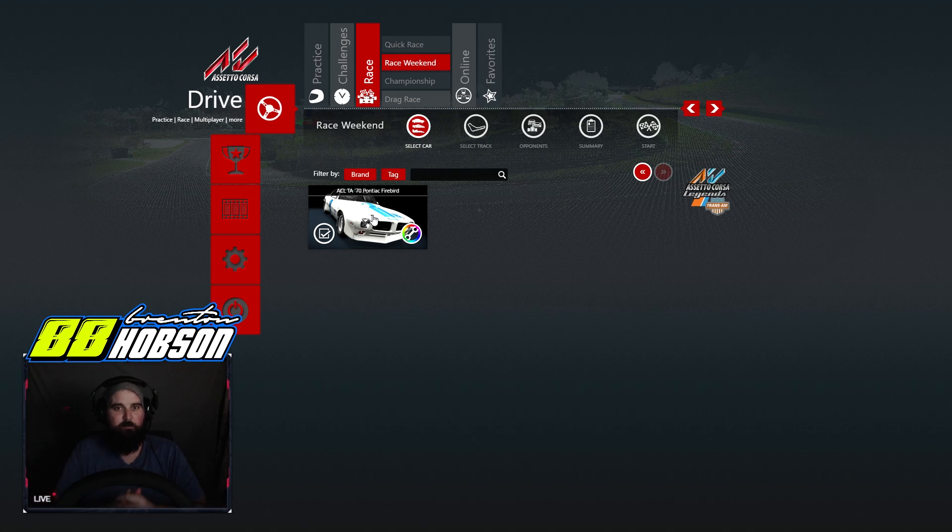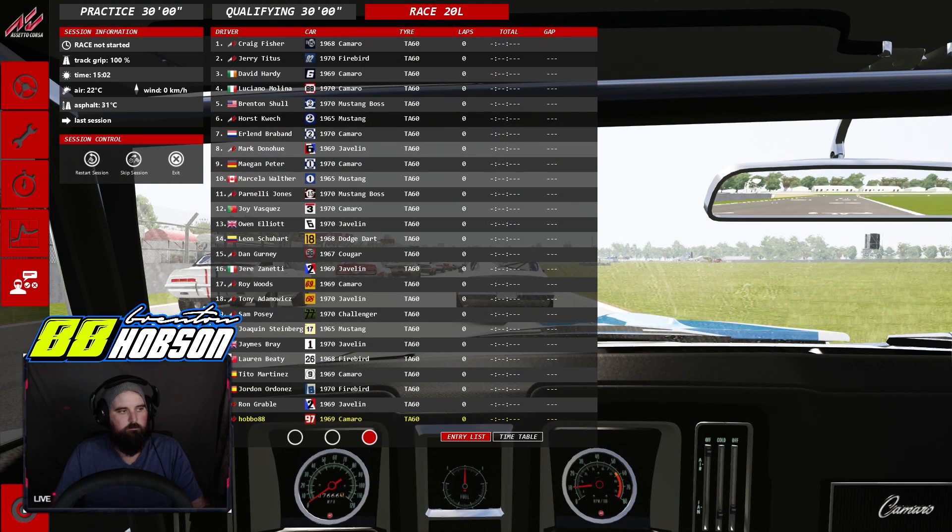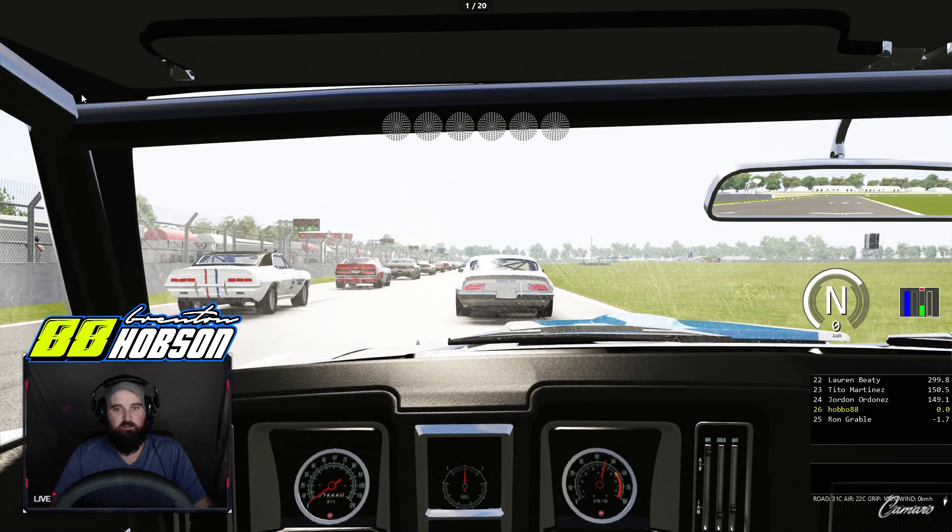20 lap race, starting from the back of the pack — coming right at you. Here we go, sitting on the grid getting ready to go, starting from position number 26. There is a whole swag of awesome cars and names in here. 20 laps, position number 26, we did not qualify. We're going to try and get from last to first if we can. Let's get this underway — I cannot wait for this.